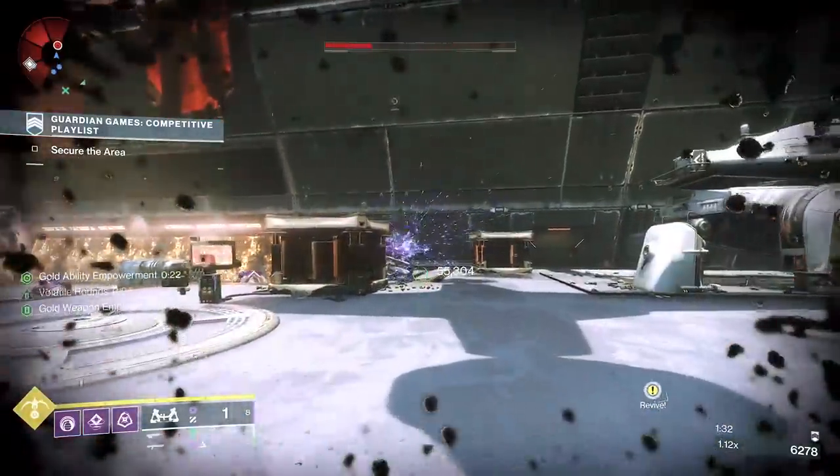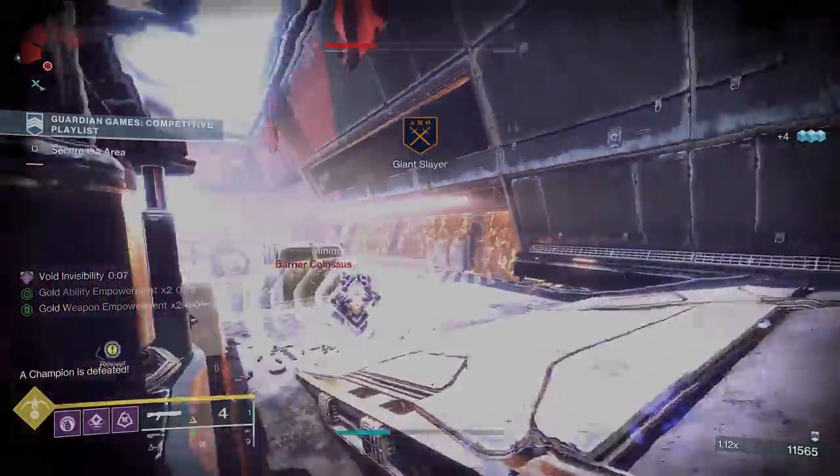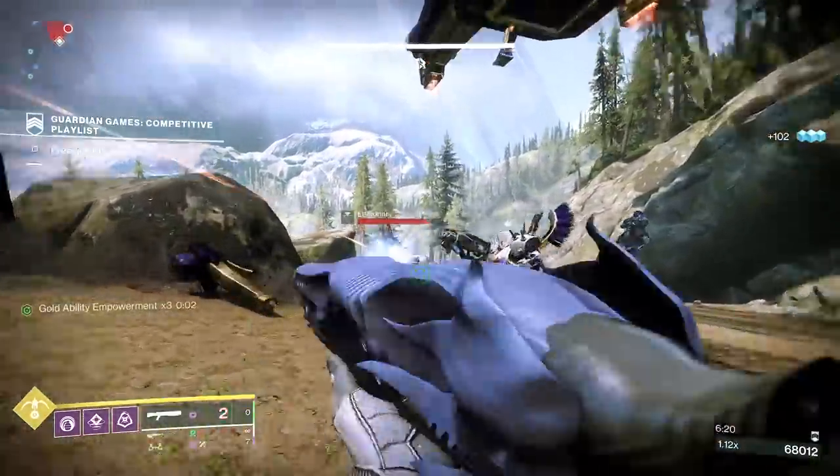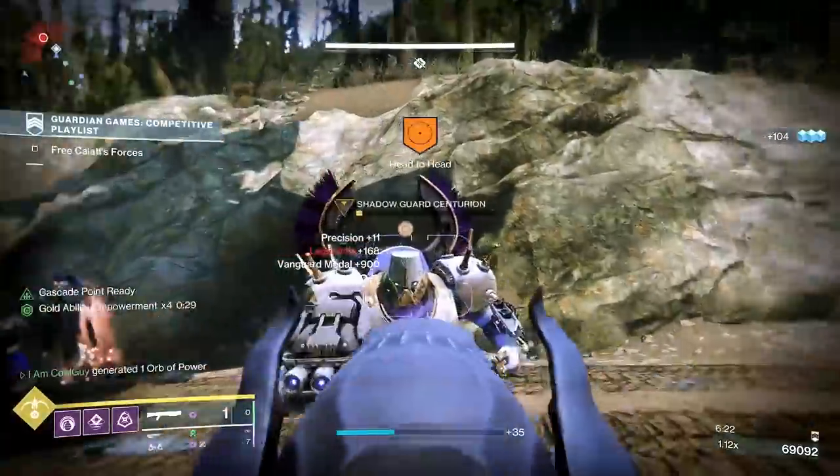It's obtained from the raid, can randomly drop, and there can be red borders. Once you have five you can craft it. Master raids you can get adepts to enhance the perks. I crafted mine for PvE but it does have excellent PvP play.